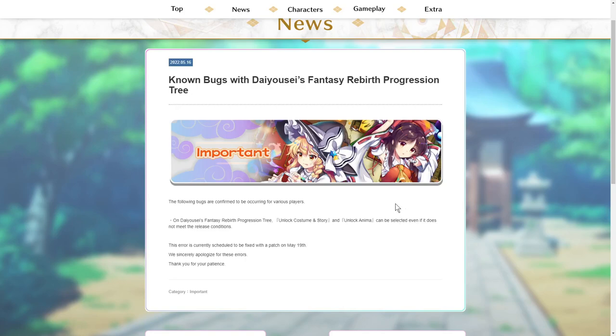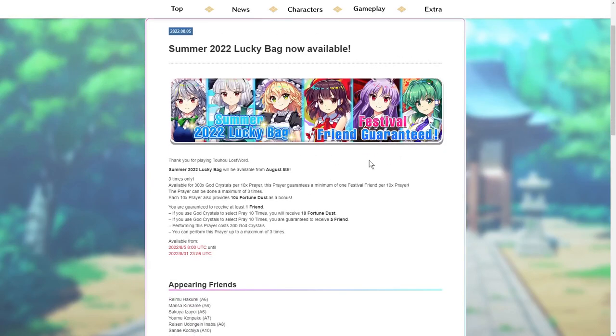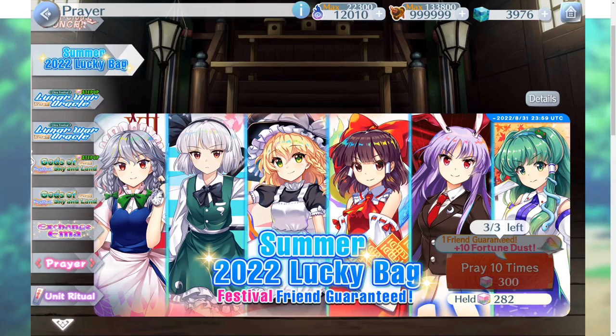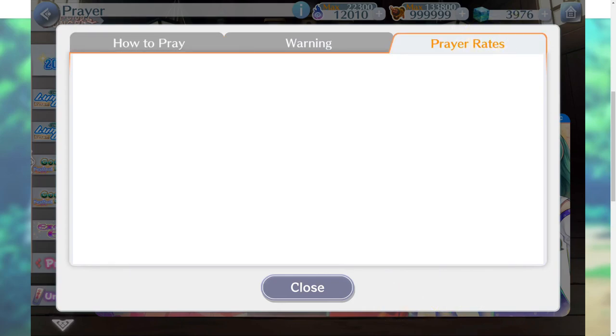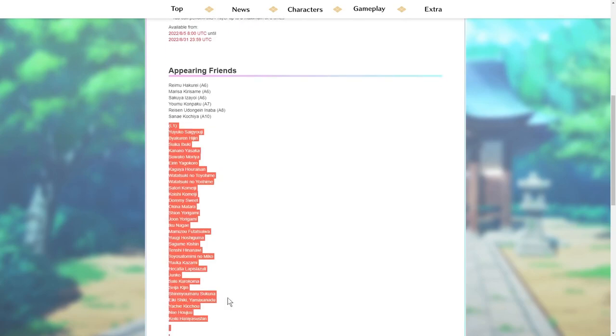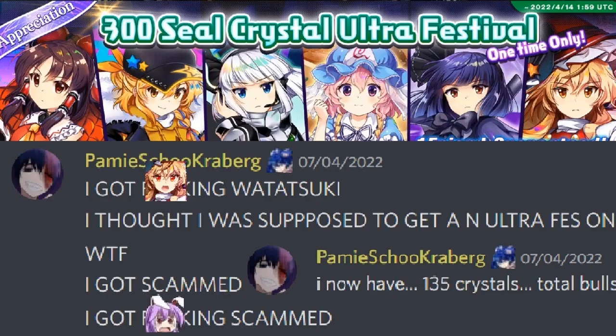I wish they would have more informative news posts. Unfortunately, most news posts are advertising something, and sometimes they even have predatory banners where they show 6 featured characters to imply you're guaranteed one of them. But in reality, in-game you have to press a button to see there's actually a whole list of other characters you can potentially get — which are a lot worse than the 6 shown upfront to attract people.